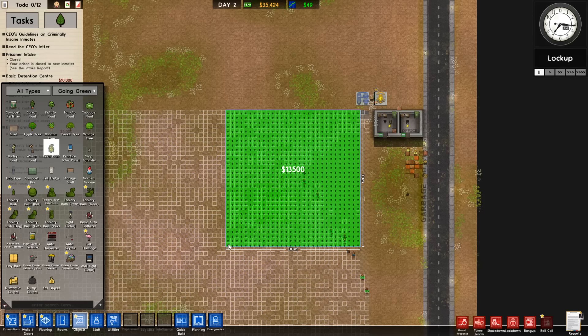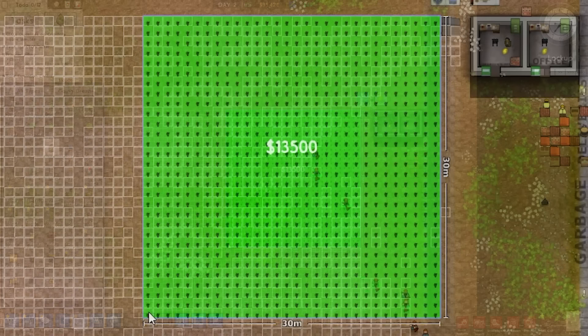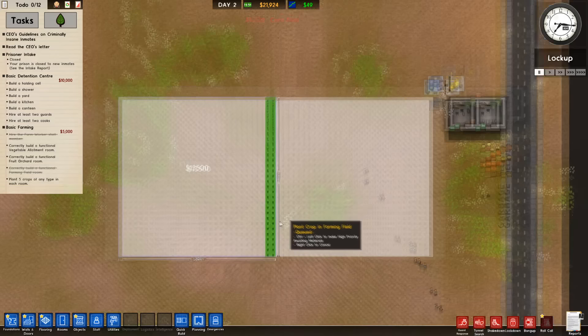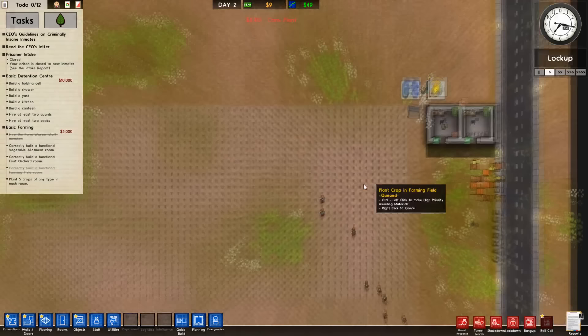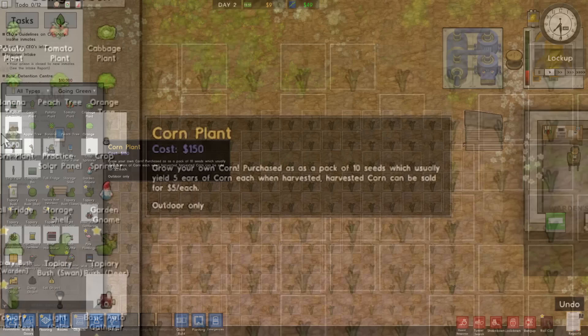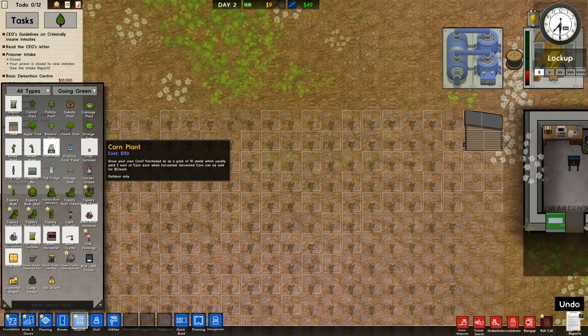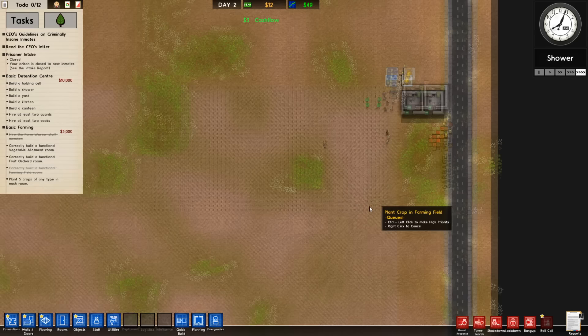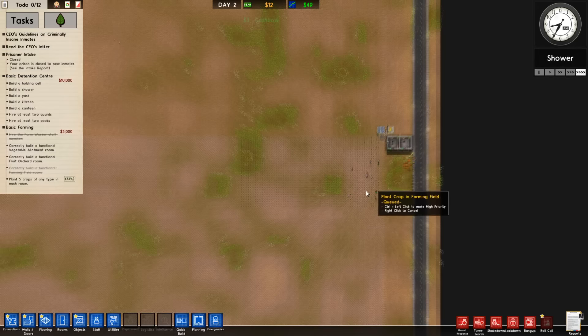We're going to be building a 30-meter by 30-meter mega square of corn, which costs $13,500 in seeds to actually plant. We're then going to build another one right next to it. These 30-by-30 plots are effectively our basic field setups. In each 30-by-30 plot we technically have 900 individual corn plants, so with 1,800 total corn plants, each producing five corn, we'll be gaining 9,000 corn per harvest. This 9,000 corn can be sold for $10 each, meaning each harvest will make us $90,000 just for this small plot of land.